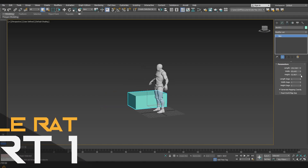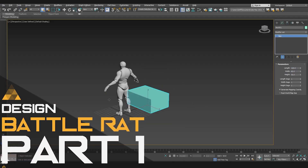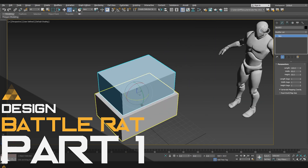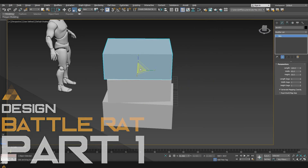Hello and welcome to Upside Down. Today we are starting the development of Battlerat. In this first part I'm going to start creating a very simple design kit and after that building the first design for one of the arenas.